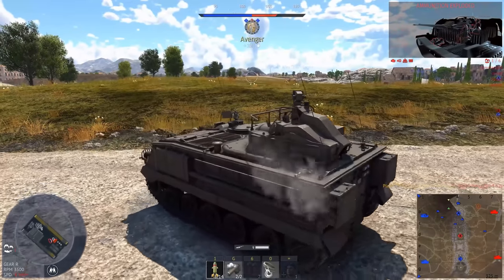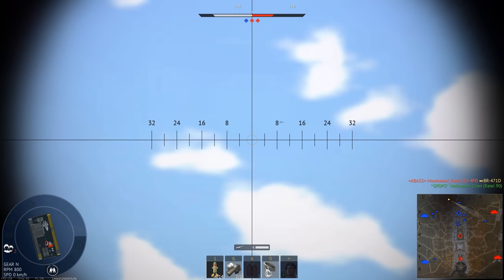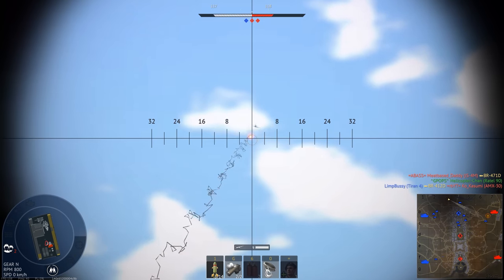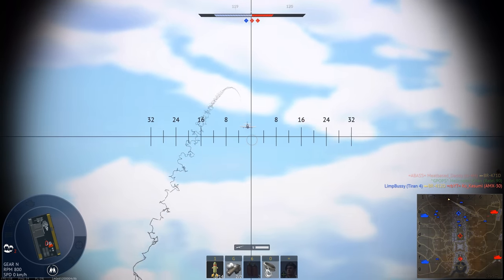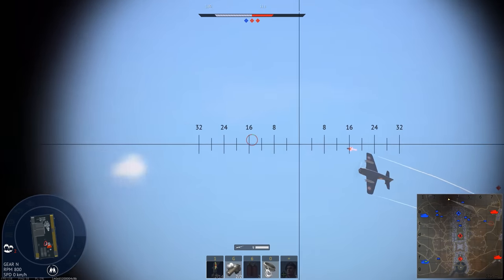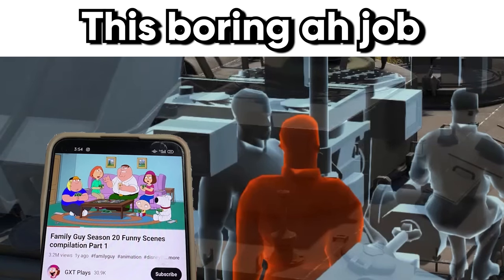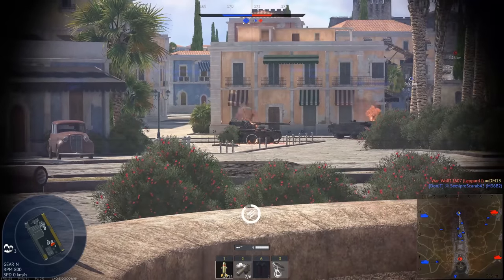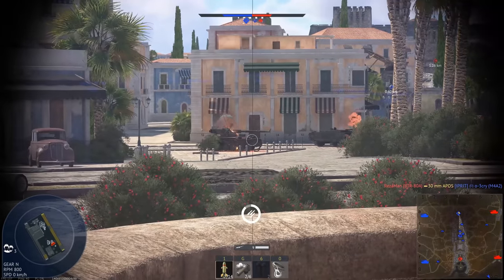Go on, missile. That guy has a vendetta against me — that was the T-54 that tried to shoot me. Go on, missile. I can't see where the missile is. Insert dumb meme about missile not knowing where it is — the missile knows where it is. I only have two missiles left, probably shouldn't waste them firing at planes. I wonder... we actually can use this in close quarters, I think, if we do the scroll wheel thing.